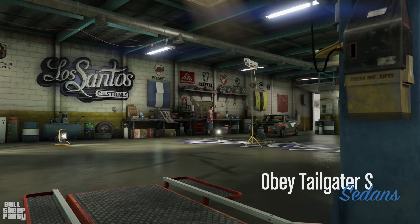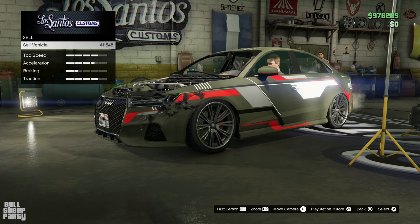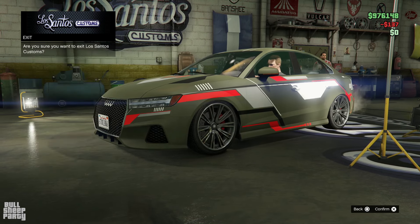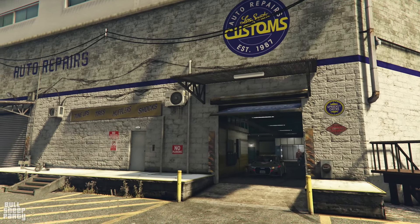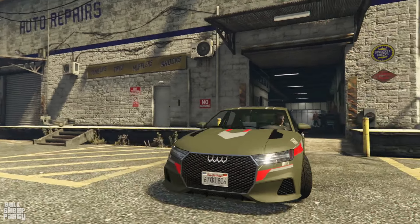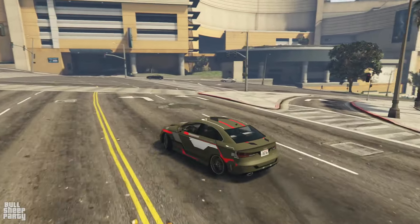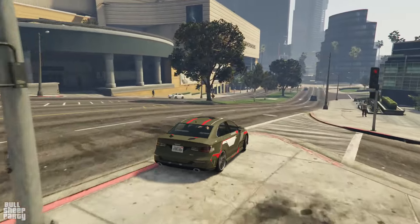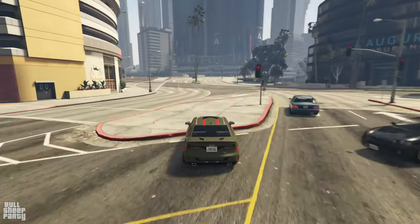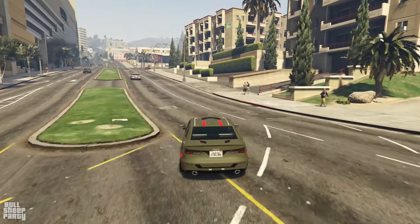This vehicle, even though it's technically a compact sedan like the RS3, is part of the Sedans category. You can sell it for $11,000, which is not bad. So let's repair it and go to the Los Santos Car Meet. The stock version of the Tailgater S is a really fun-looking vehicle that isn't that much fun to drive.